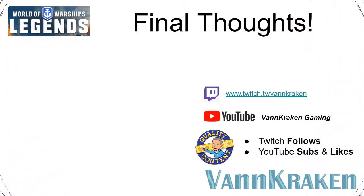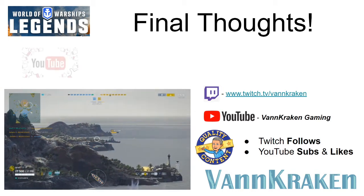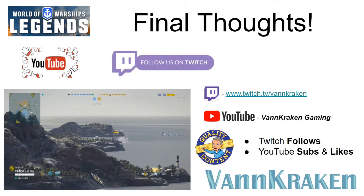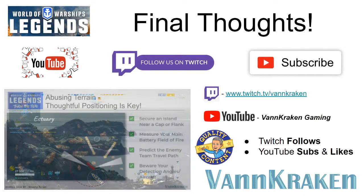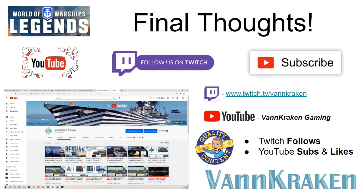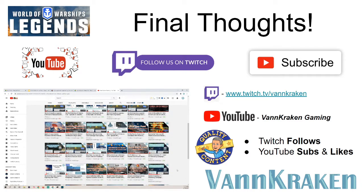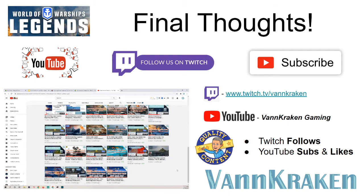If you found this episode of Shots interesting, helpful, or both, and want to learn another key way to improve your cruiser play, check out our Shots episode number one on how to use and abuse island terrain to punch way above your weight in cruisers with high gun arcs and a rapid rate of fire. It would be awesome if you would put any comments you have on today's kiting video below or leave a thought on a future topic you'd like to see us address in World of Warships Legends. I sincerely thank you for watching, and remind you to join us for a live stream here on YouTube or on Twitch, or to check out our growing library of game tips, guides, and other content on our YouTube channel. Now go give the cruisers in your ports some love and take them out into a match today. This is Van Kraken and I am out.